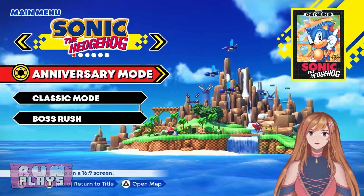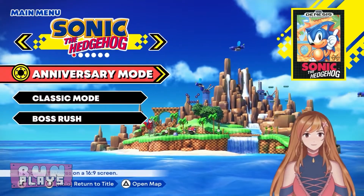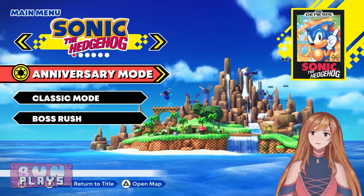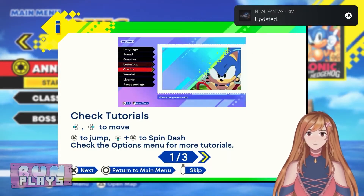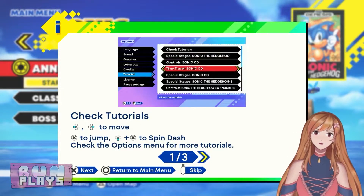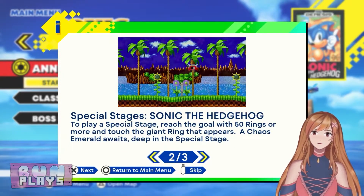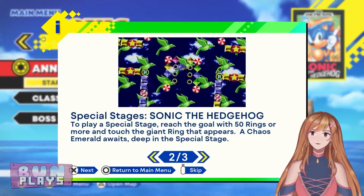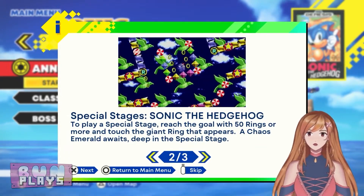I'm not sure what these modes do. Let's just play the game as it was intended to be played. Yes, it's more high-def, but I don't care — it's gonna be fun. Start. And of course, Final Fantasy XIV updated while we're doing this. The Chaos Emerald waits deep in the special stage — we're not gonna do that this playthrough. We're gonna go through another playthrough with Tails and Knuckles and go for that. But for right now, I just want to focus on enjoying the game.